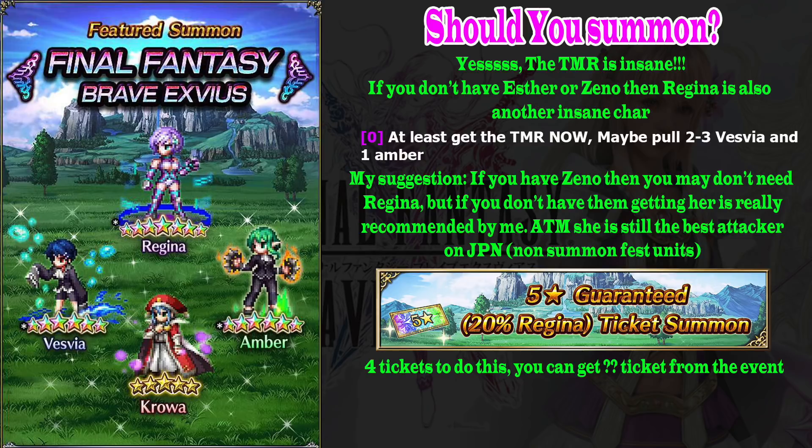It's like pulling a King card when you can already win with a Queen. Regina is better than Esther and Zeno per the Furcula damage calculator, but it's up to you. My main recommendation is to get two or three Vesvia and one Ember — their trust master rewards are simply too good to leave to random drops. Use your four-star tickets on this banner, and if you pull a Regina along the way, do one step-up and you'll have a very strong attacker.